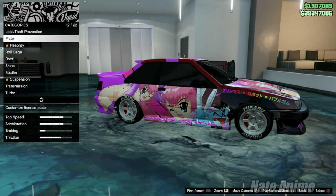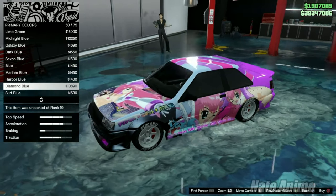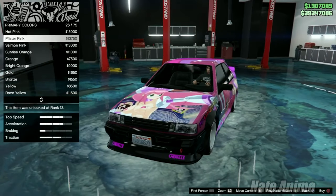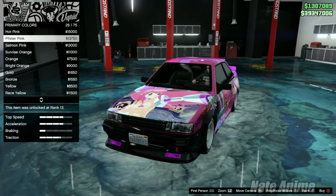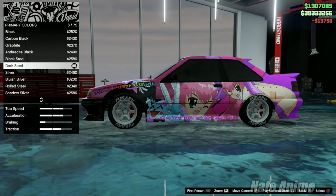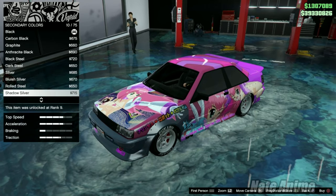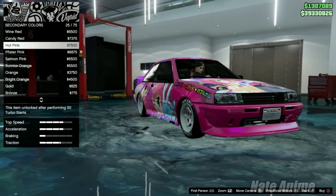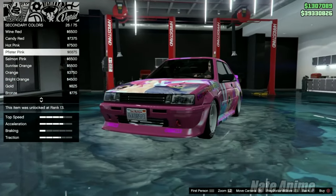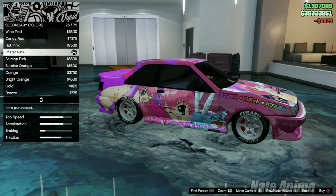For the respray, the color I had was diamond blue. Hot pink gives a nice pearlescent feel. I'm going to do the P-fister pink — it kind of goes well with the wheels. I'll set the pearlescent to white and adjust the secondary color to P-fister pink as well. I think it looks a little better like this.